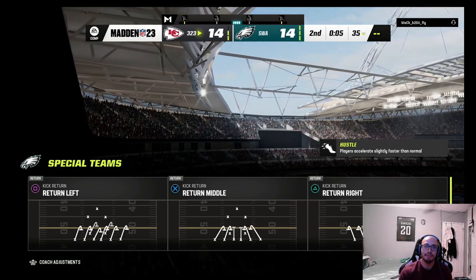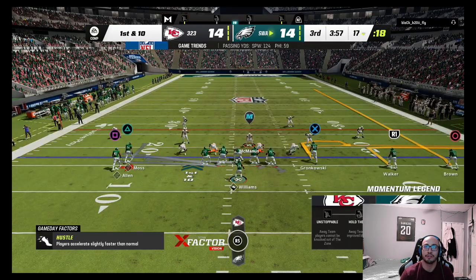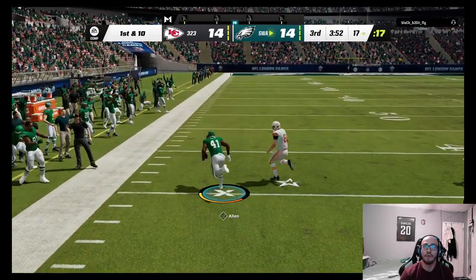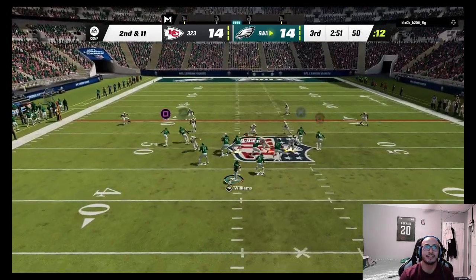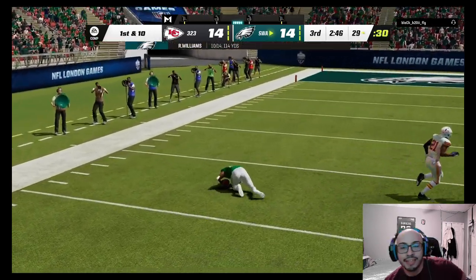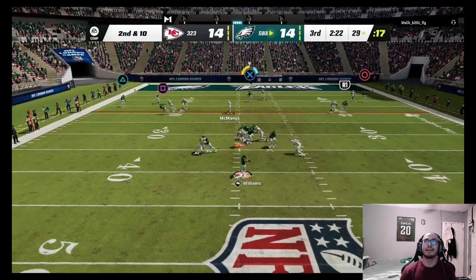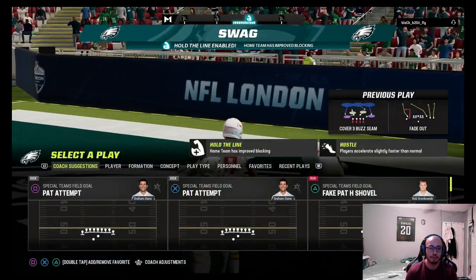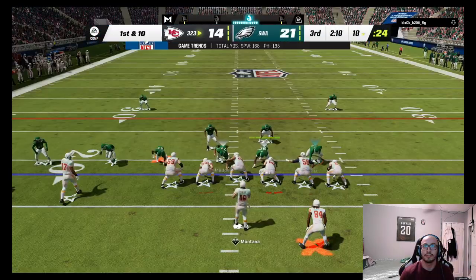All he does is throw a streak to Calvin Johnson and outrun my corner — Sertain has like 97-98 speed, come on. We run a jailbreak screen to Josh Allen and he picks up a good amount of yards. Randy Moss makes a nice grab. Then Gronkowski is wide open for the touchdown — beautiful throw by Ricky Williams to Gronkowski, his third touchdown of the game!